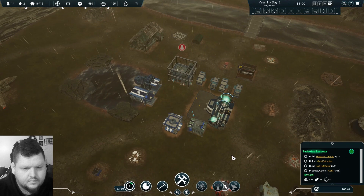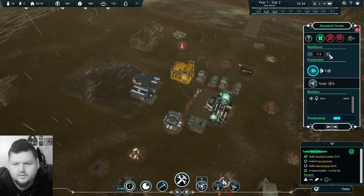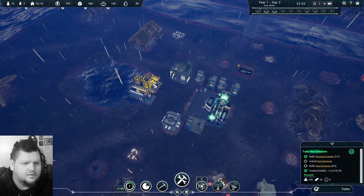We've got some people over here getting coal. We have to build a coal mine and we can't do that until we have the research center built. Let's put one person in there and get one person working on this tree, because that would be helpful.